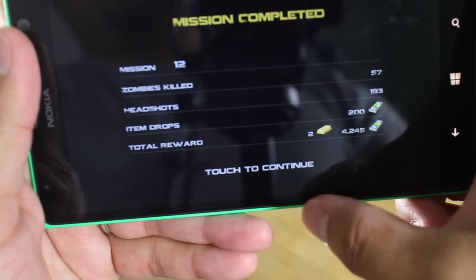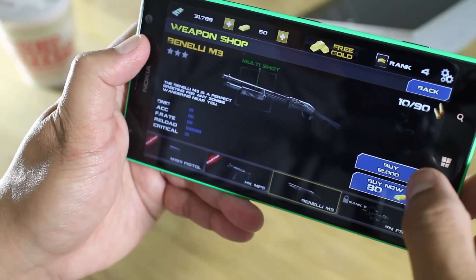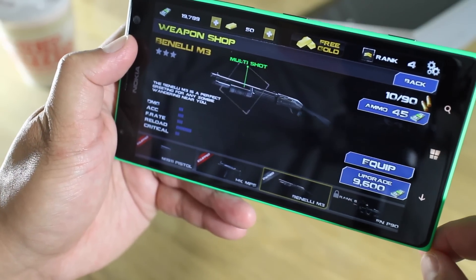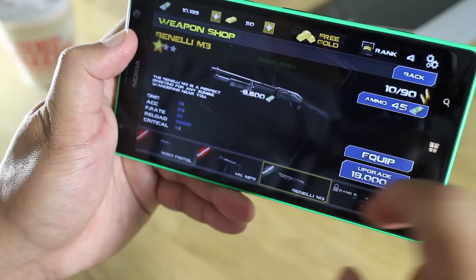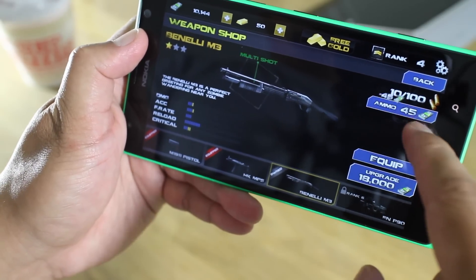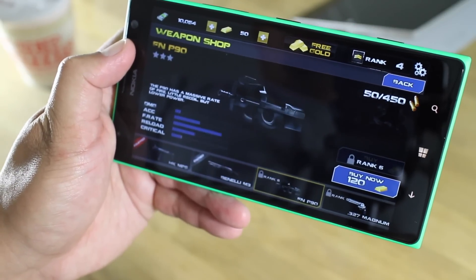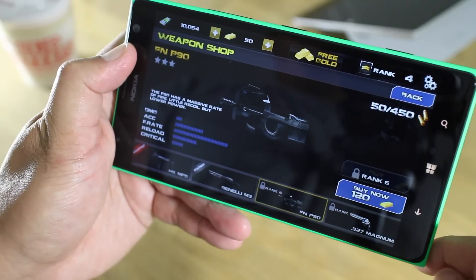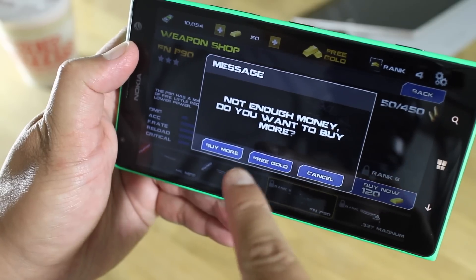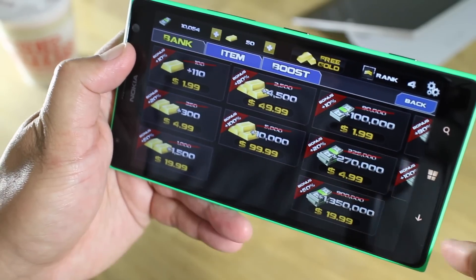So right now I have this weapon and I can upgrade to the shotgun. I'm going to buy it for $12,000, and that's using the in-game currency — that's not using real money. So I have 10,000 points left, let's buy some ammo. Now, if I want to upgrade to another weapon, it's not available yet because I'm not at that rank. However, I can bypass that if I don't have enough money — I could just buy more using in-app purchases. That's how much it's going to cost.